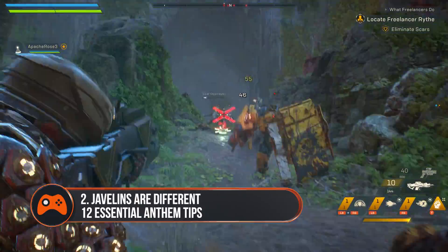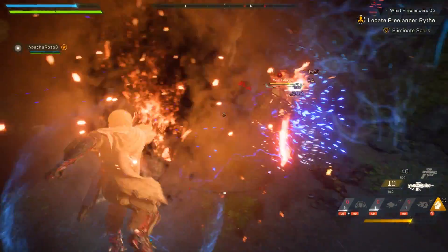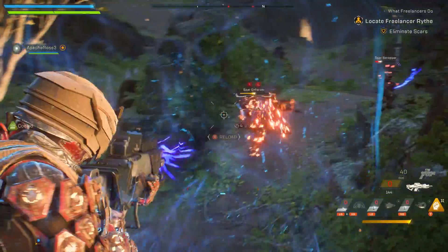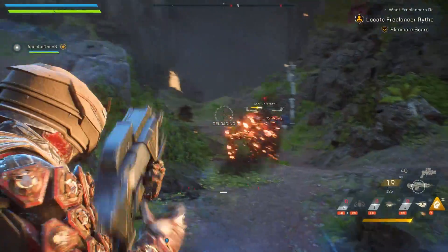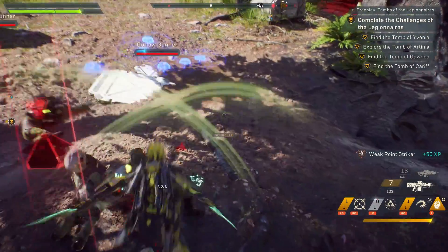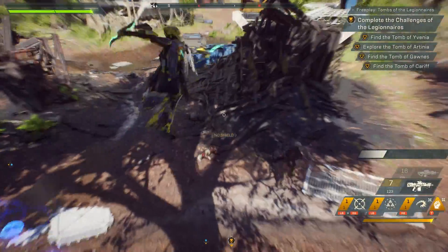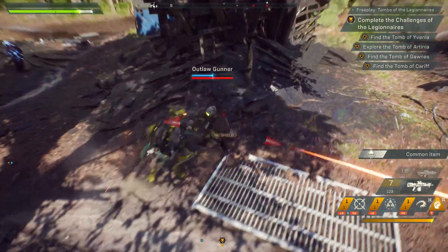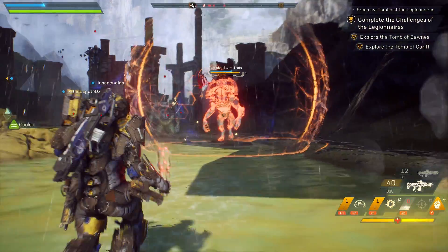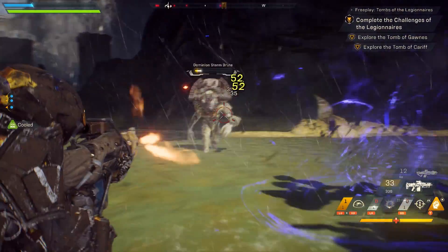The javelins probably aren't what you're expecting. Currently, the Storm — the elemental magic one — is the best all-round option to start with. It's got a strong selection of high damage ranged attacks, an extended hover that also boosts its shields, and no real shortcomings. Similarly, the Interceptor is presented as a glass dagger assassin type, but can unleash devastating combos and melee attacks between enemies in the blink of an eye. Those are your starter options. The all-round Ranger and the tank/heavy Colossus are actually pretty weak choices to begin with and should maybe be saved for a second or third unlock.